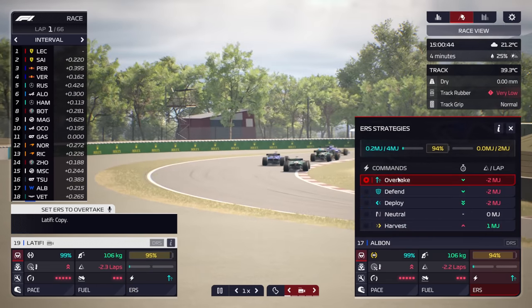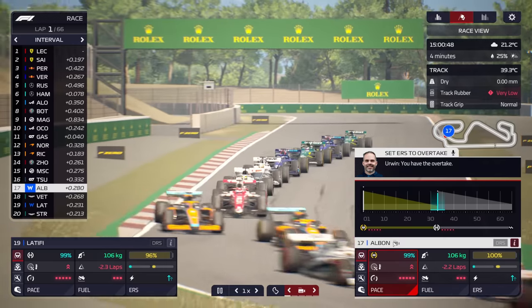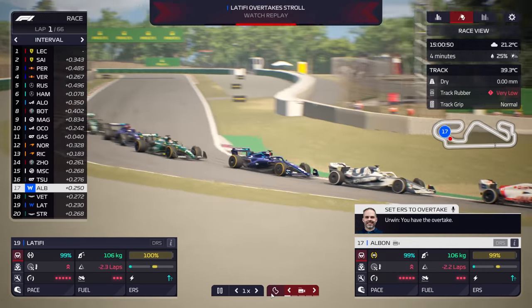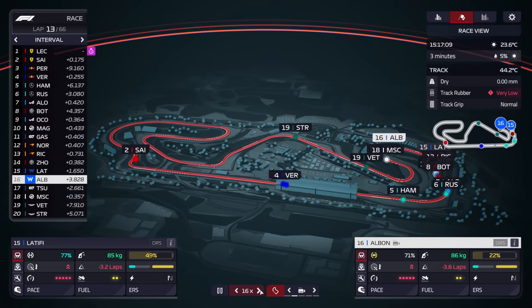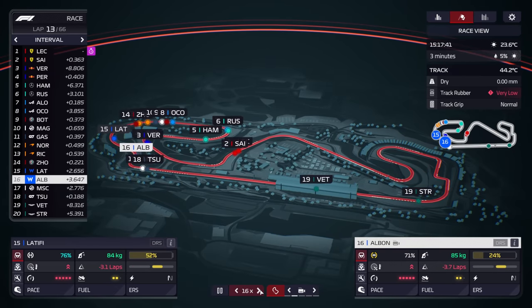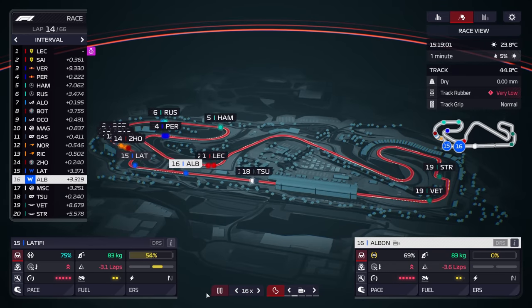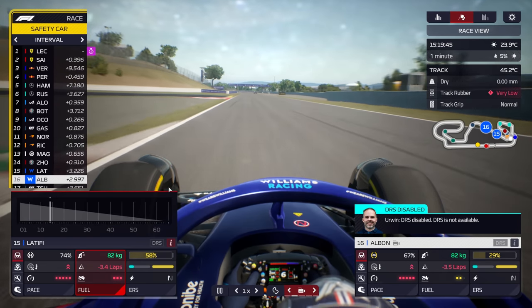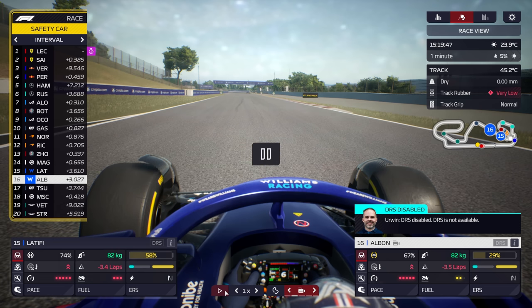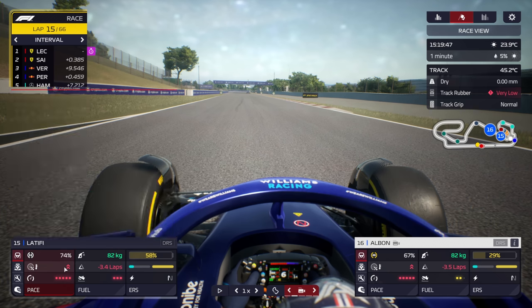Let's zoom forward and see how this race develops. We're starting with Albon in 17th and Latifi basically last. Zooming forward a little bit, the situation is pretty similar — Latifi's got up to 15th and Albon's in 16th. The major advantage of this strategy is that I'm running both drivers on maximum pace. I underfueled the cars as well, and you can see it's going to pay big dividends because we've got a safety car situation.